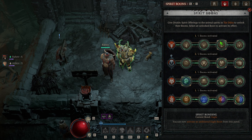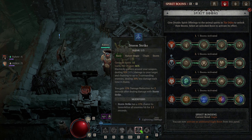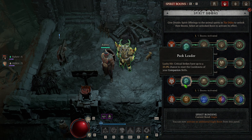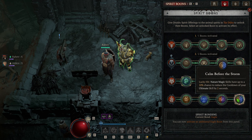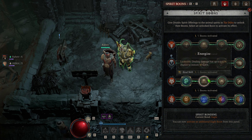Next up we have our Spirit Boons: Wariness to take reduced damage from Elites; Avian Wraith for increased critical strike damage; Swooping Attacks for increased attack speed, primarily so we can cast Storm Strike faster for more resets; Pack Leader — your lucky hit Critical Strikes have up to a 25% chance to reset the cooldown of your companion skills, which is very important since Poison Creeper is basically our main damaging ability. And finally, Calm Before the Storm — Nature's skills have up to a 10% chance to reduce the cooldown of your ultimate by 2 seconds. The main thing we want here is to have Cataclysm up 100% of the time.